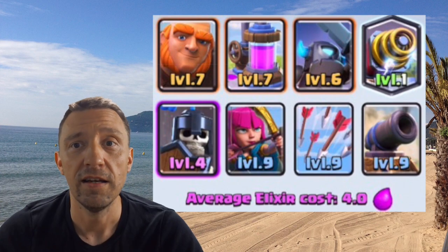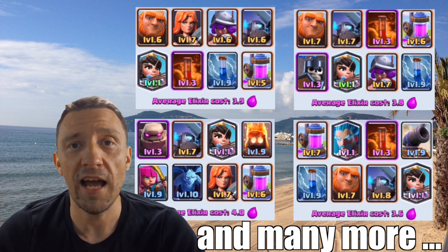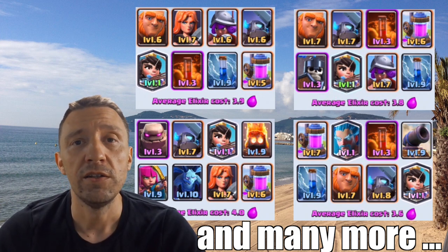What can you do if you don't have a Miner? You may have a Sparky and can try to be successful with a Sparky deck. The next very successful category are decks containing the Princess — also a huge game changer. If you don't have the Miner but have the Princess, there are many strong decks you can use.